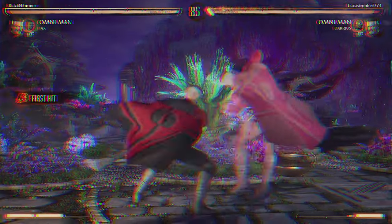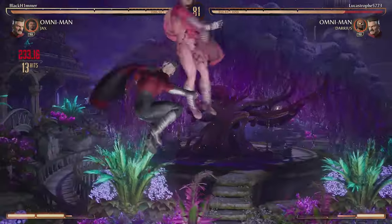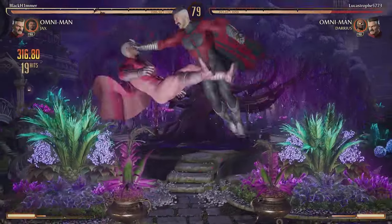The cameo we're gonna be starting with is Jax, and Jax is the definition of potential. Look at the combo we cooked up in literally a few hours.